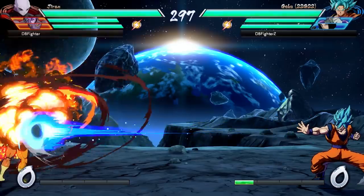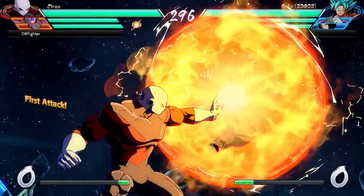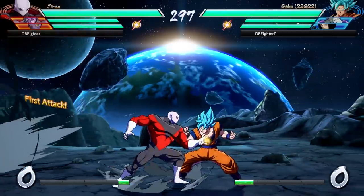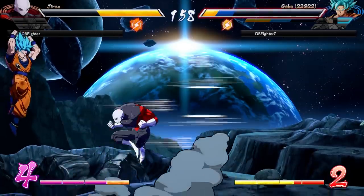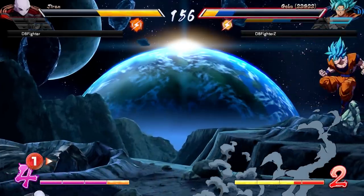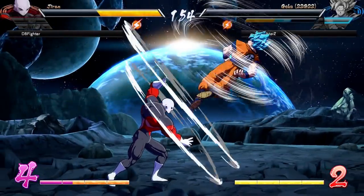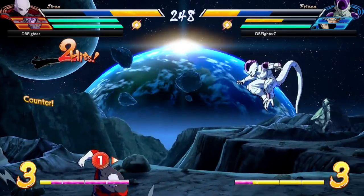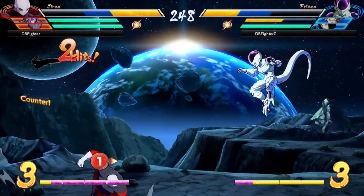Moving on to Jiren's counters — you can see at the very beginning we have one for a normal Ki Blast, though I cannot really see any way which this follow-up is guaranteed. Some of his more interesting counters include a normal counter where Jiren holds up his hands mid and flips the opponent — he can get some good extensions off of this. I also noticed he has a low counter where he goes a bit lower to the ground and pretty much strikes the same pose, which is obviously for countering lows. Along with those moves, Jiren also does have a command grab, fitting him in nicely with some other big body characters. Unfortunately it is just as slow as Broly's, which is a bit of a disappointment, but it's always nice having a command grab in your toolkit.